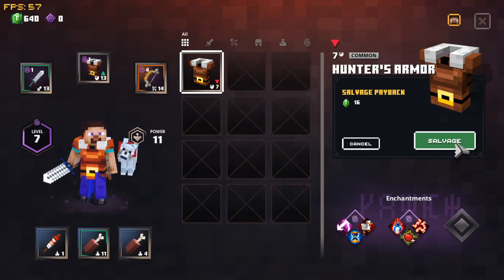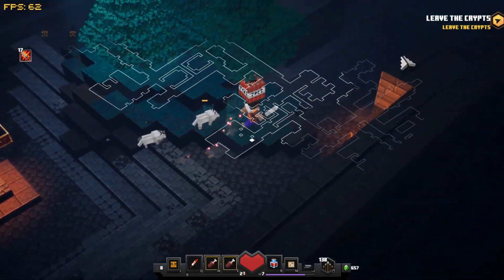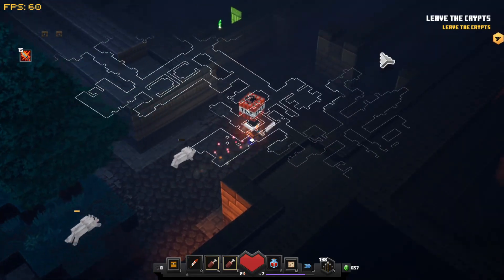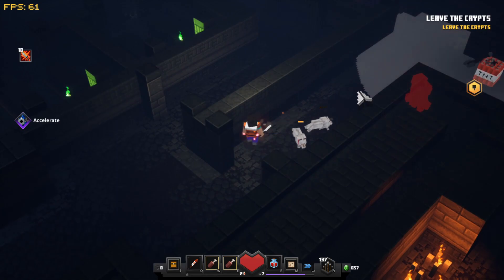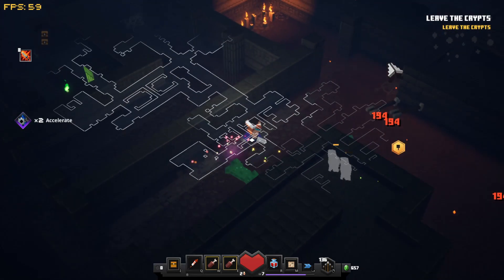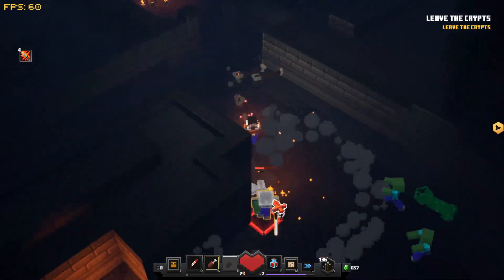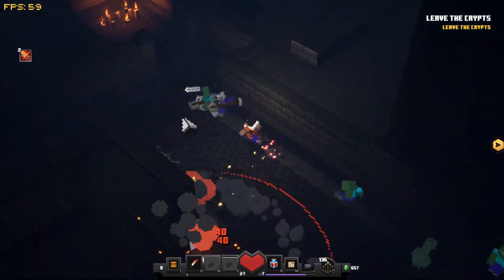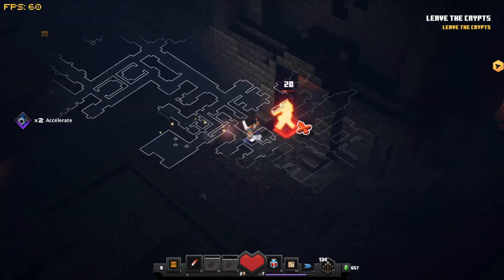Hunter's Armor at only level 7 - get rid of that. Always want to get rid of lower-level gear for more emeralds. Back dogs! Let's jump right into the giant TNT area. The creeper went boom and that's not good.